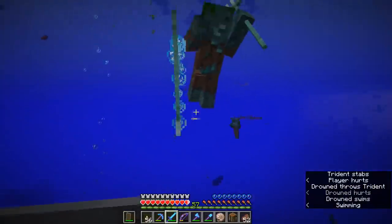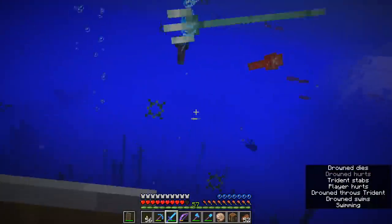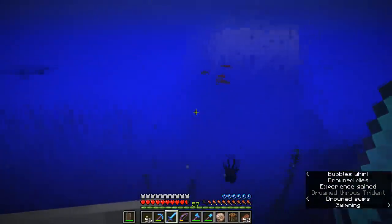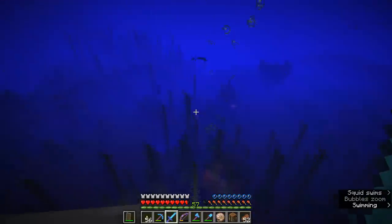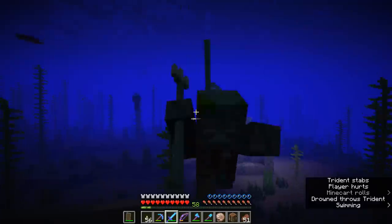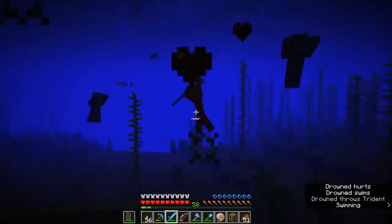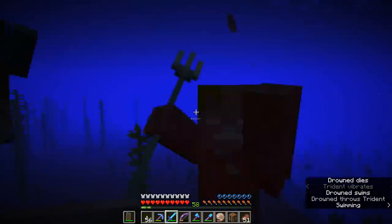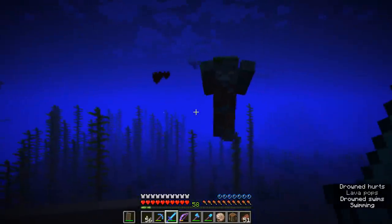Another ocean ruin, another trident-wielding drowned, and apparently his son — there's a baby drowned coming at me as well. Let's see if we can weave past and get this guy. He didn't drop anything. Trident thrower number six at this point — still just rotten flesh. This is going to be our fourth Nautilus shell, which means we have a total of eight now including the four I got from fishing, so at the very least we can make a conduit in today's episode and I'll introduce conduits to you guys.